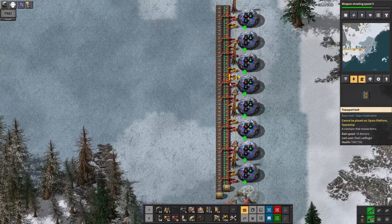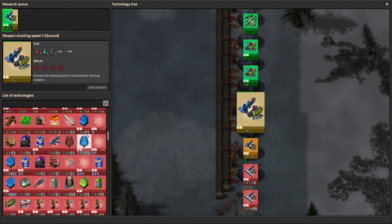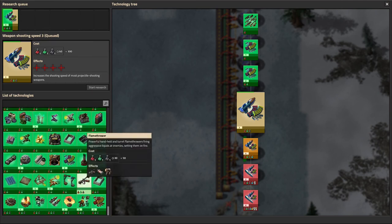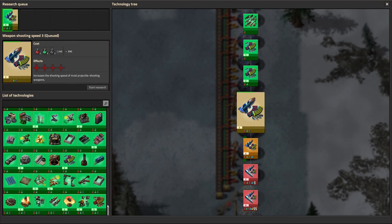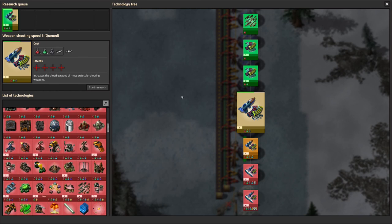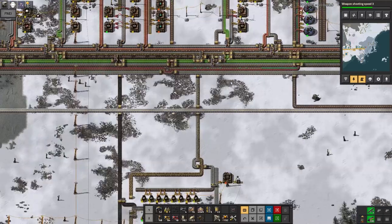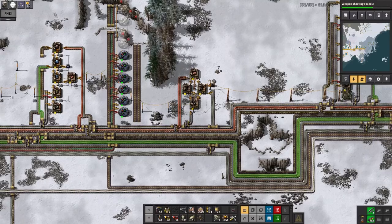That's feeding down this belt which wraps all the way around and up here. You tend not to use military science quite as much as the rest because a lot of the researchers just need other science packs - military tends to get used at a much lower rate. As you can see there are a few military ones up to here but then all of these are just red and green. The military science doesn't generally get used quite as quickly, which is probably a good thing because I think I'm actually not building it as fast as I'm using it when this is running flat out.